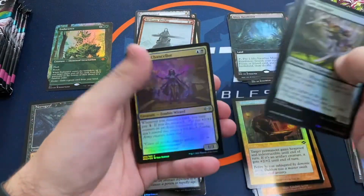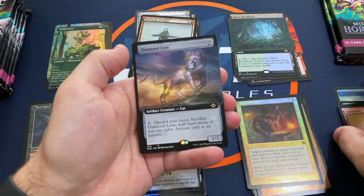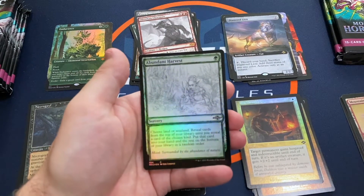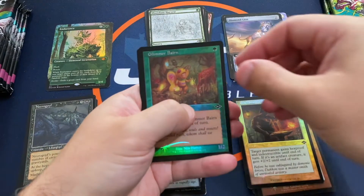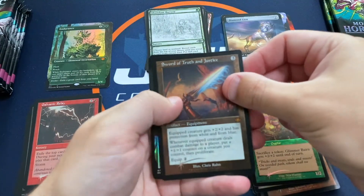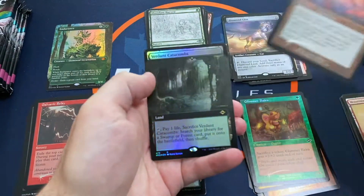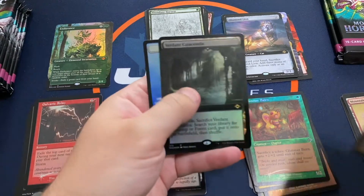Not a ton of value in the Uncommons and Commons right now, though there are a couple of decent ones. Pack 4: Diamond Lion Extended Art, Jade Avenger, Obsidian Charmaw, Foil Showcase Abundant Harvest, Glimmer Baron Retro Border Foil, Foil Etched Galvanic Relay, and a Foil Etched Sword of Truth and Justice from Modern Horizons 1. And a Verdant Catacombs Extended Art Foil — pretty sweet! We'll take that one for sure.